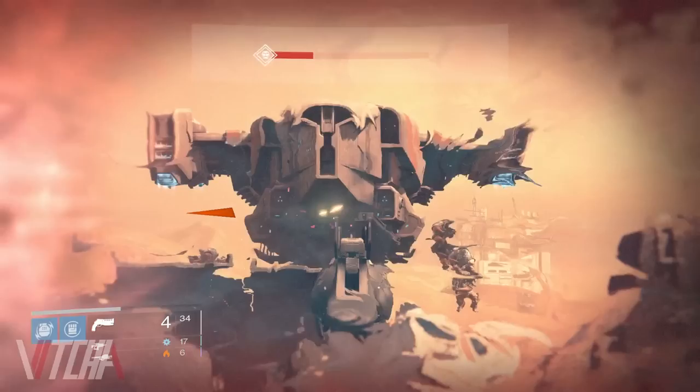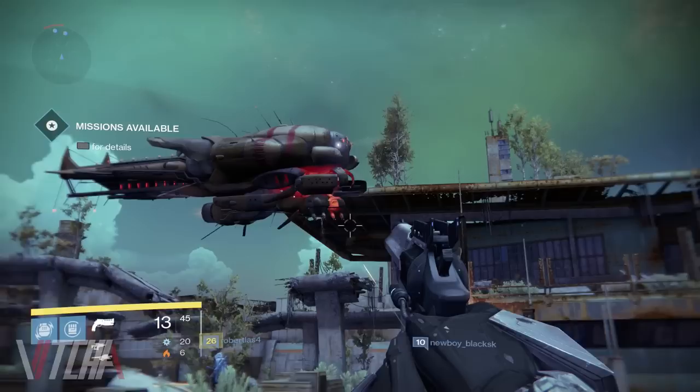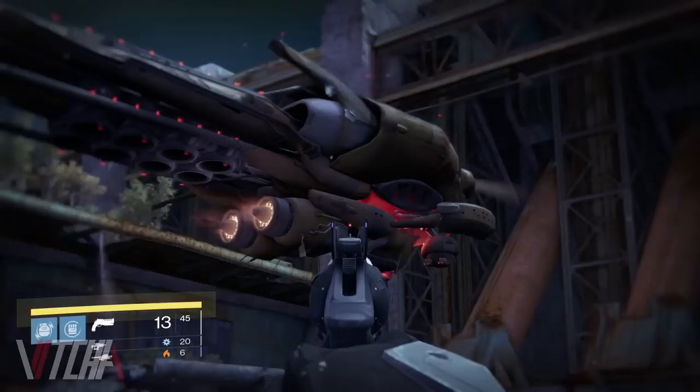One more thing you might not know is that right next to the front mounted turrets of a fallen ship is another destructible armament. This can also be destroyed — it's the compartment that rains down all those annoying grenades.